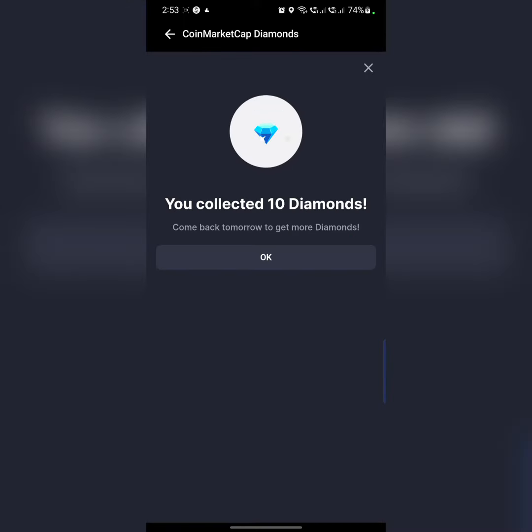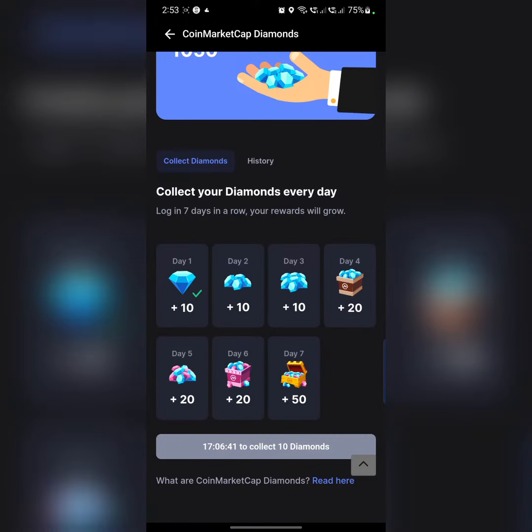And that's it — you've collected 10 diamonds. If you do this consistently without missing a day for 7 days, the diamonds will keep increasing. After 7 days you will receive 20 diamonds, as you can see here.